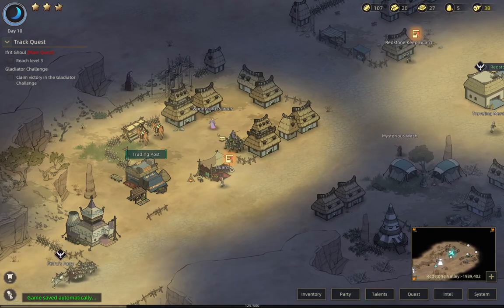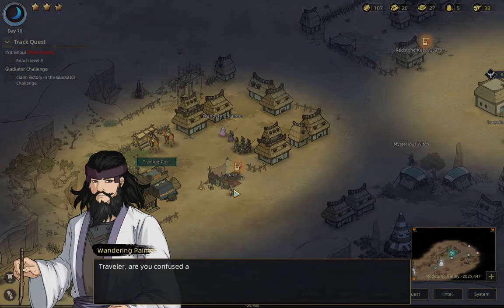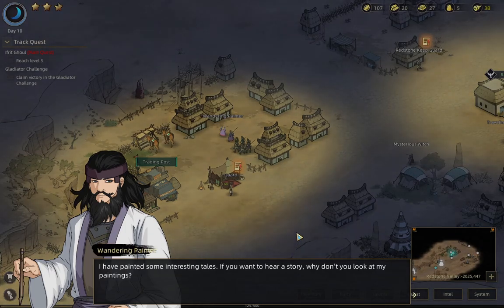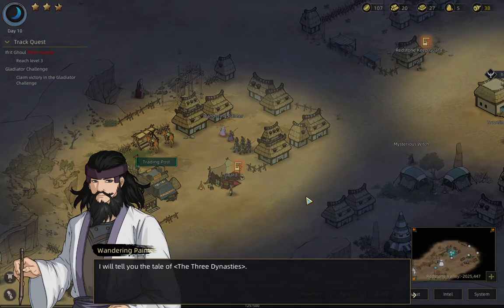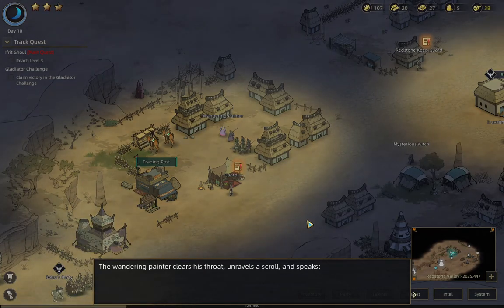This is a wandering painter — we'll go ahead and do this quest for now, just because we'll run into him over time. 'Traveler, are you confused about the nature of the world?' So this guy's another exposition dump. 'I've painted some interesting tales — if you want to hear a story, why don't you look at my paintings?' Look at his paintings. 'I will tell you the tale of three dynasties.' The wandering painter clears his throat, unravels a scroll, and speaks.